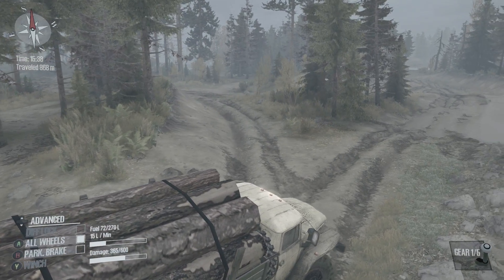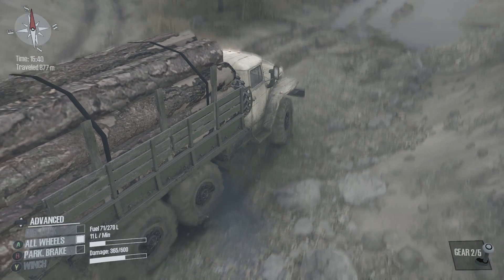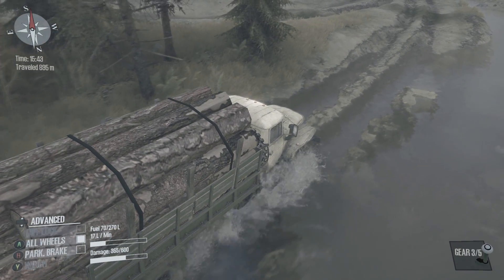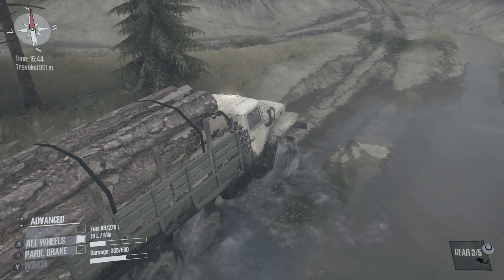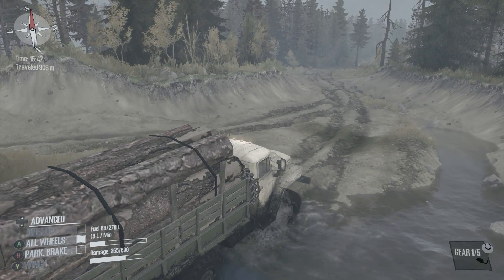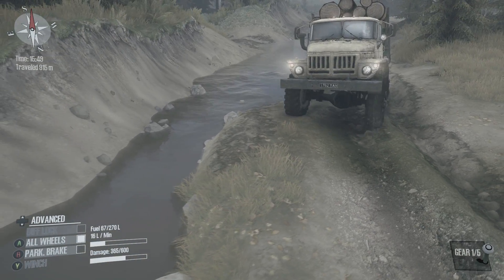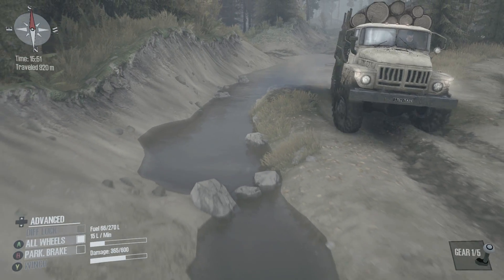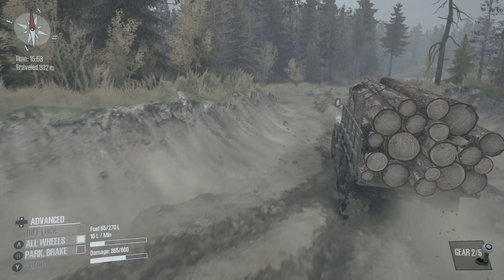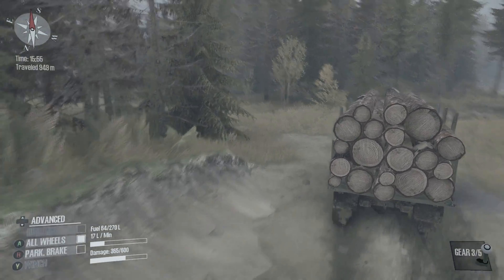I've never taken it before, but I have taken the other way, and I know for a fact that the other route is fraught with danger in terms of extremely slick mud that your trucks will sink in. The UAZs sink out there all the time. When I did my casual mode playthrough of this map, the big trucks were sinking out there - it took forever to get them across that field. So I'm going to see where this goes and hopefully end up with a much better result.